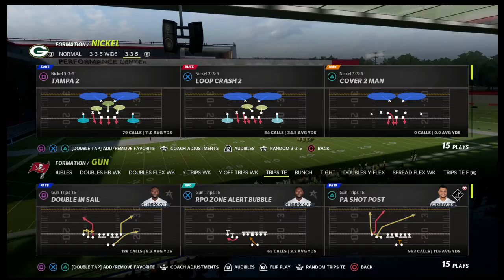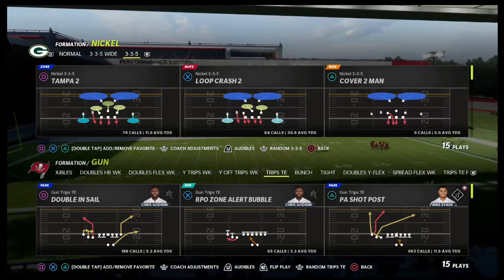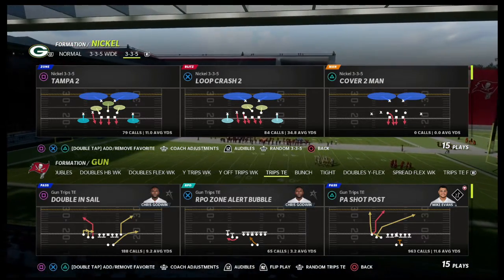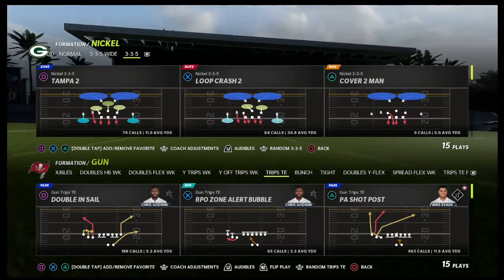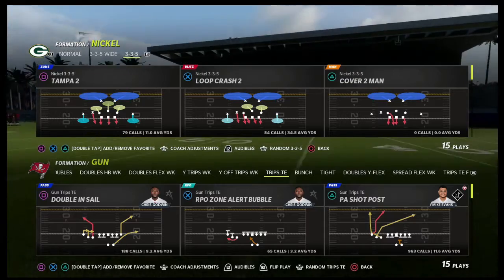If you're new to the channel, my name is Cody — we do videos every single day that can help you become a better Madden player. In today's video we're taking a look at a concept out of the Trips Tight End formation, but you can honestly apply this to pretty much any formation in the game and you'll find a lot of success with it.